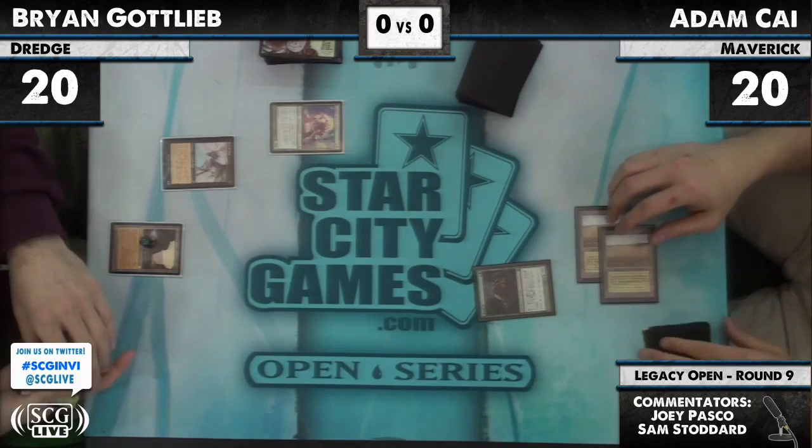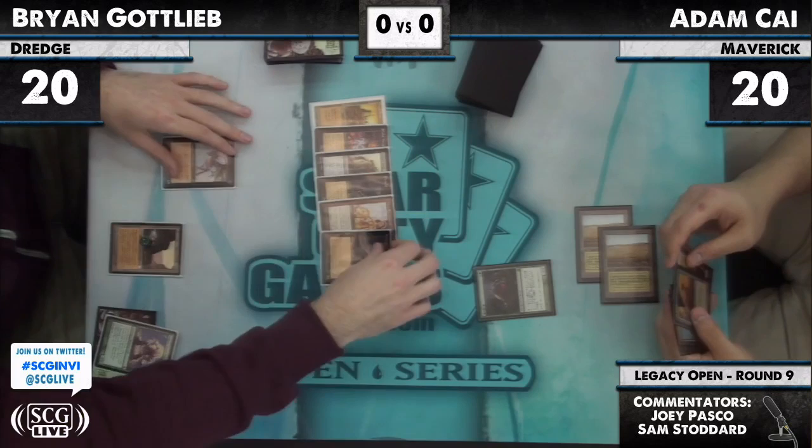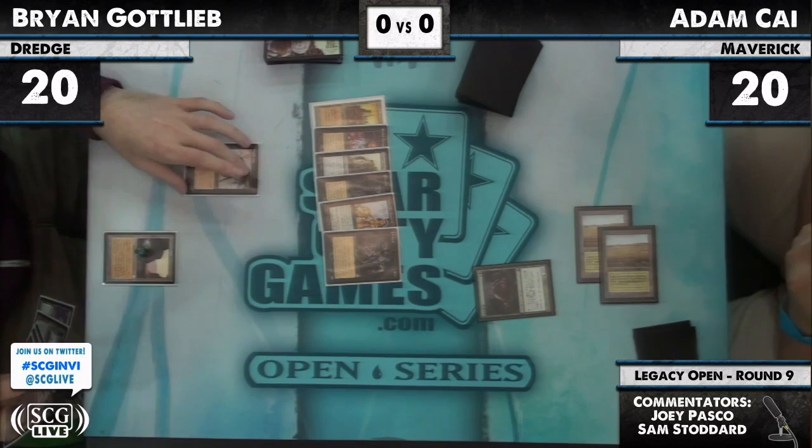Grave Troll goes end of turn into the graveyard, discarded, and gets dredged. So we have City of Brass, Cabal Therapy, Golgari Thug, Ichorid, Lion's Eye Diamond, Ichorid. Two Ichorids is pretty good. No other dredgers there — oh, sorry, he does have one other dredger: the Thug.